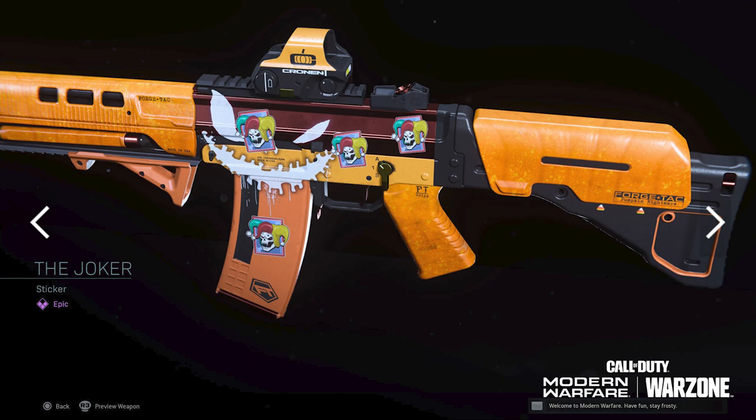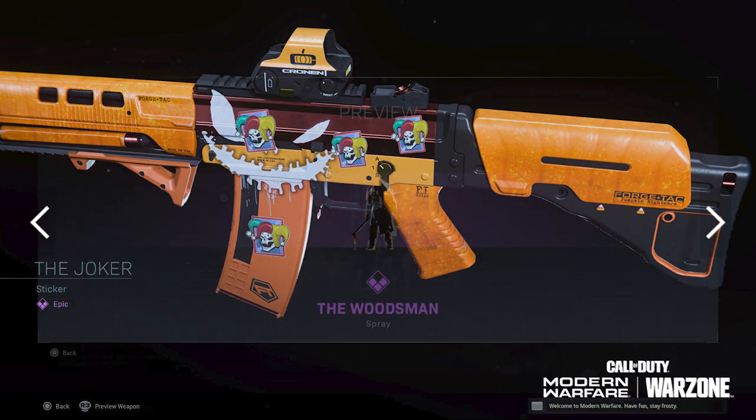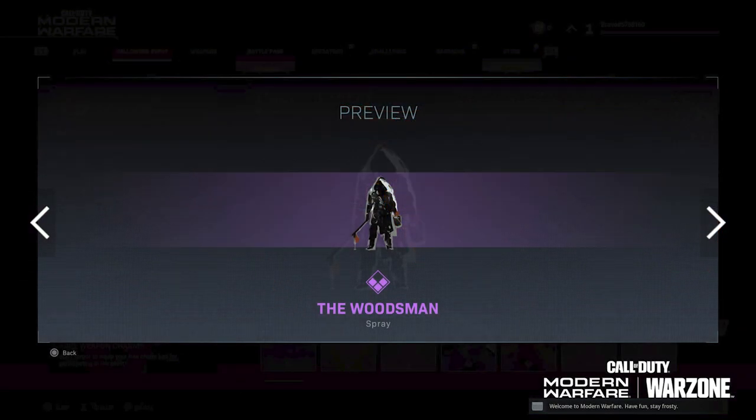You're going to get the Joker sticker. As you guys can see what this looks like on the side of the new blueprint — this isn't anything too crazy, I'm not the biggest fan of this, but we just have that joker with the red, green, and yellow hat on that you can put on the side of your weapon.